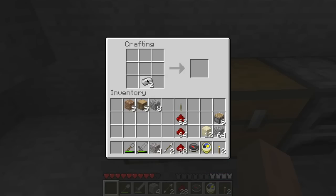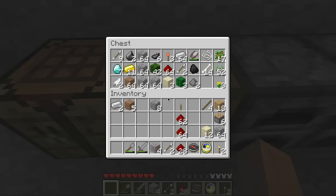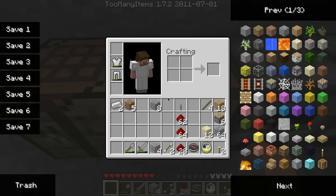Another thing I want to create is a refueling station — a small station where you can get all of the things that you need. I have Too Many Items installed, but I'm not using it. Everything on this save file that you see me using is absolutely legit.